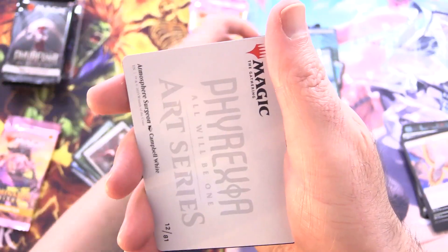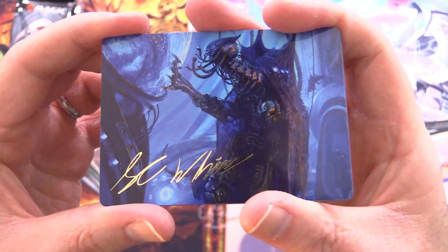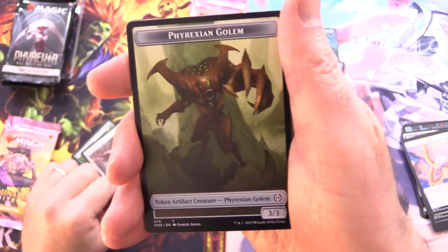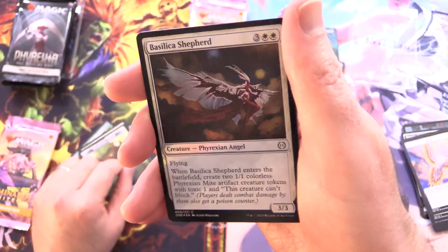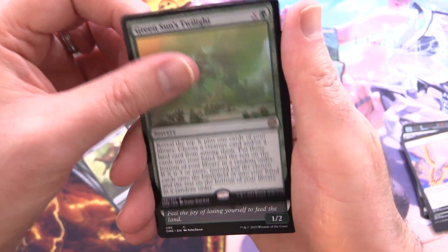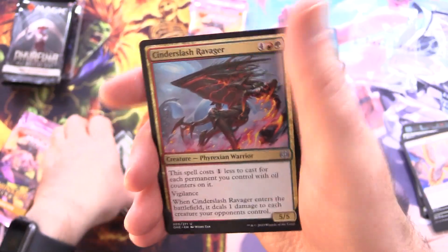A Phyrexian Planes — let's chuck that in — Atmosphere Surgeon, and we get a signed art card, not too shabby, along with a token Phyrexian Golem. Nothing terribly exciting there. Foil Basilica Shepherd, and the rare is Green Sun's Twilight, followed by Rust Vine Cultivator and Cinder Slash Ravager.